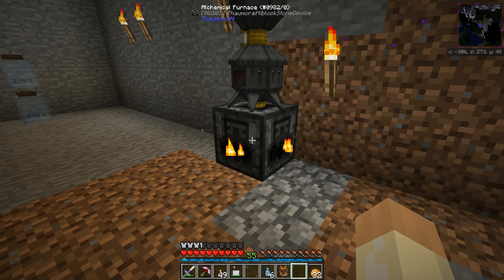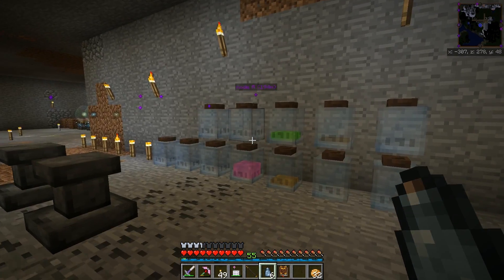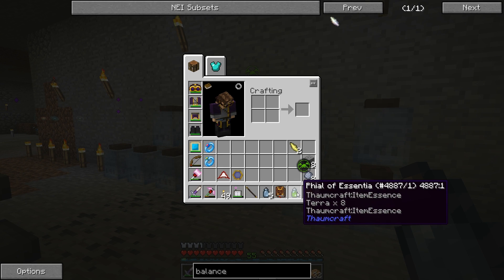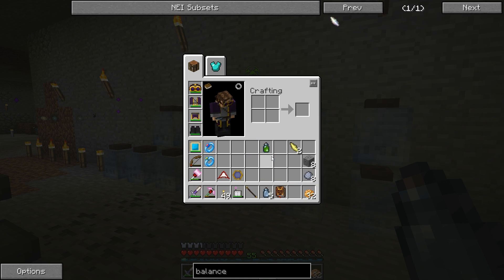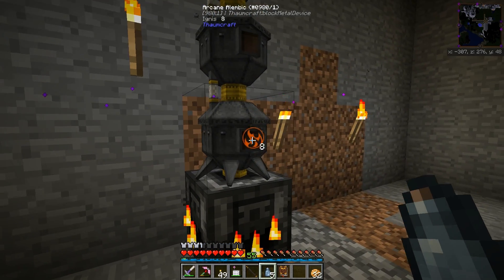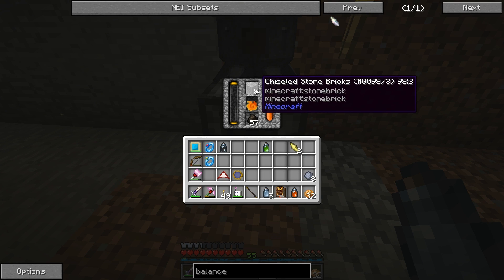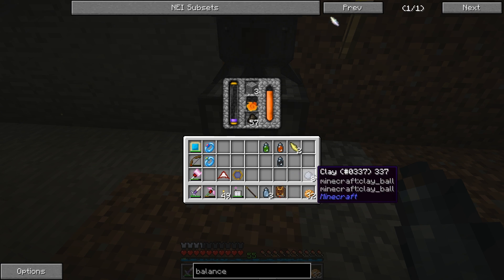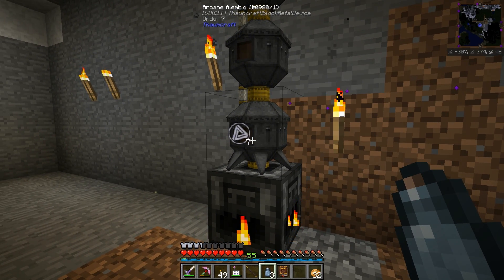If we cook these up and fill the phials with the essentia, you will get eight aspects since there's eight in each phial. Thanks to this we can do it like this and put our stone bricks in. We can build up a small stock of one of each type this easily. We can do it with clay as well. Slowly this will fill up and we'll get the order that we need.